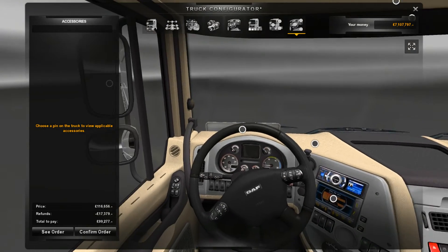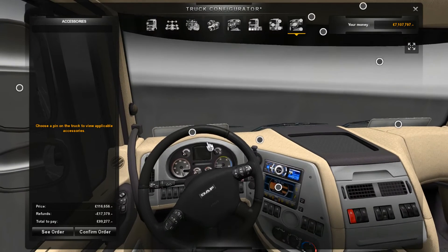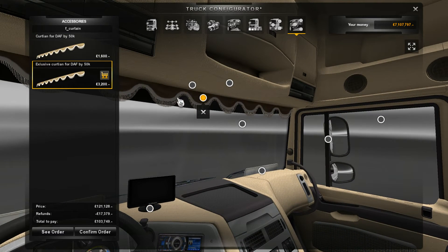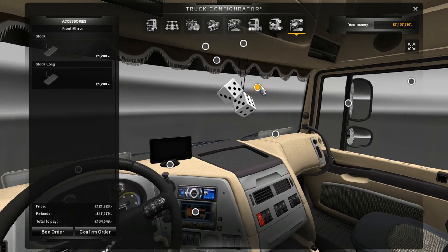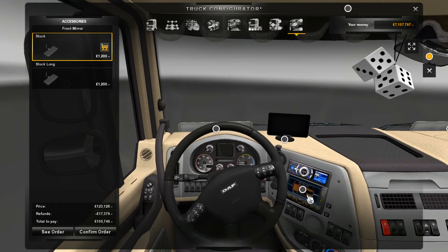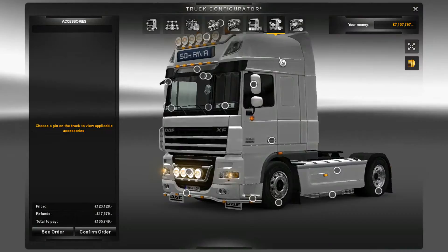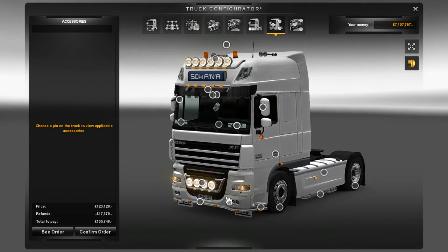In this mod we also have interior accessories. We can have a satnav straight out of the 50k Scania, curtains, and furry dice — check that out, I bet you're jealous. We can also have a secondary GPS in case the first one fails. You can fully customise the interior as well as the exterior. You can see the little dice in there, looks really cool.